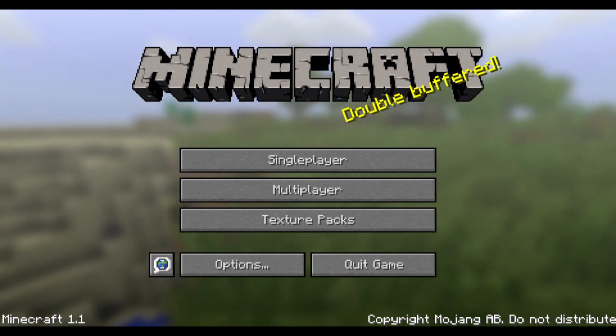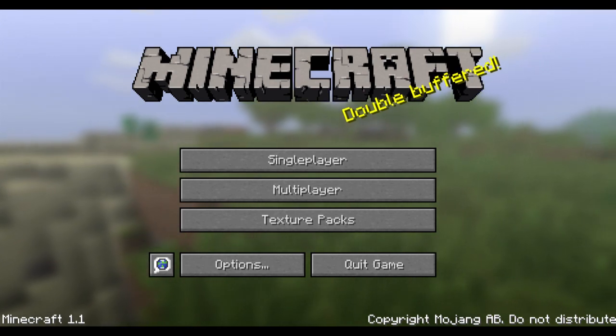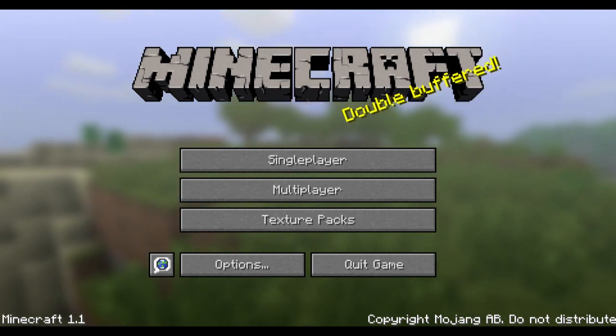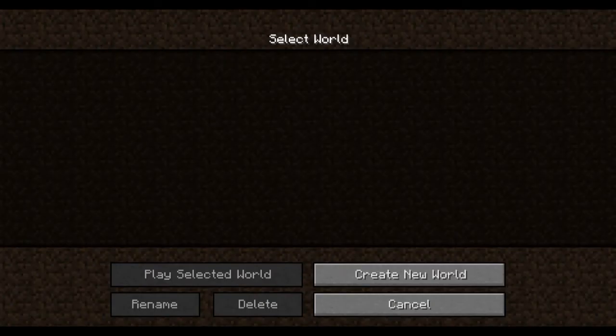Currently it looks just like Minecraft. Once you download TechIt, you simply enter your password from Minecraft and it'll open up and look exactly like Minecraft. It's pretty straightforward. You won't have any of your single player worlds or anything else saved — it'll be like a brand new Minecraft.